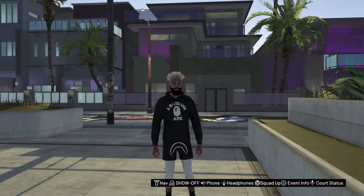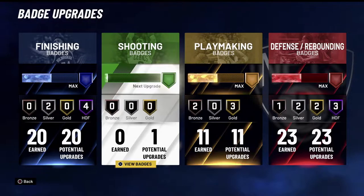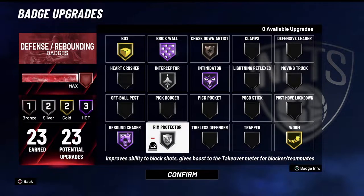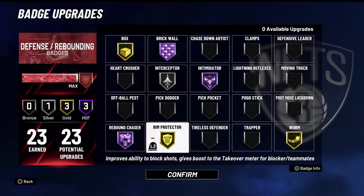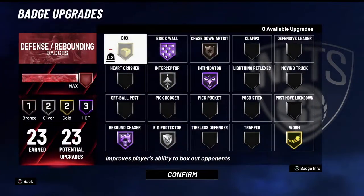Alright guys, so what you're gonna want to do — I'm gonna show you guys the badges I am running to get more snatch blocks in NBA 2K21. Basically you're gonna want to go to your defensive badges. As you can see I have mine on silver, but I would recommend putting it on gold if you can. If you have 30 defensive badges, definitely throw that Rim Protector on — Rim Protector on gold will help out a lot and you will get more snatch block animations.